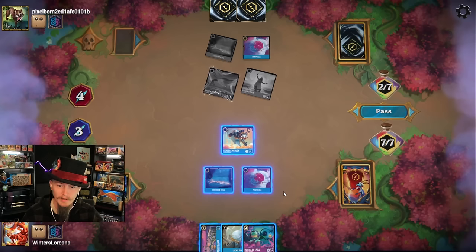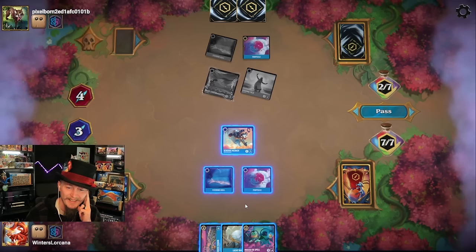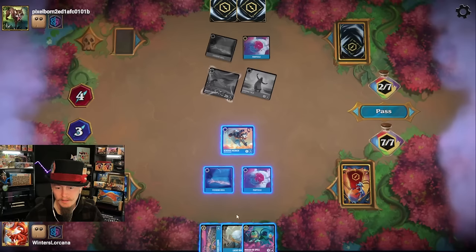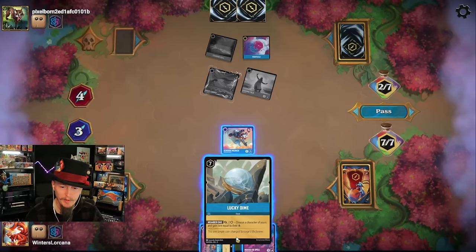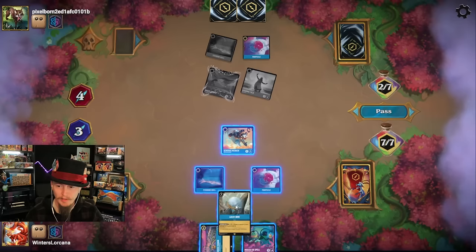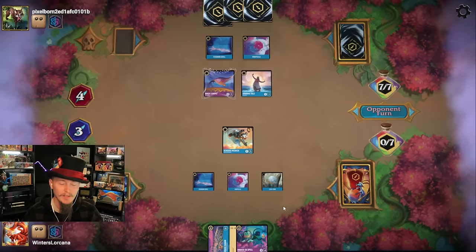Not bad at all. How can I get both of these without inking my Lucky Dime? I can't. If I play Lucky Dime this turn I can't play both and activate Lucky Dime. Trying to find the way to maximize here. This gains two, this can quest for two — getting these out is the maximum, but then I'm gonna lose my Lucky Dime and that's my free ink. I'm pretty much stuck on playing Lucky Dime.